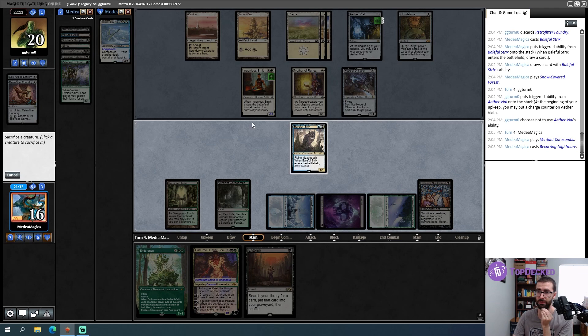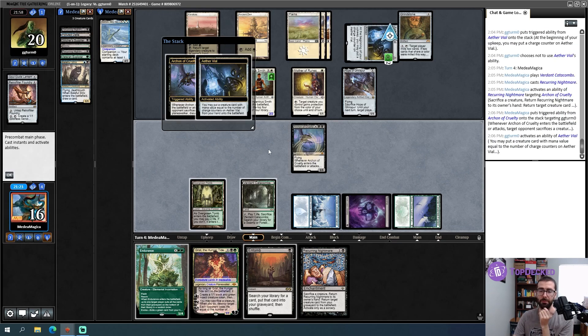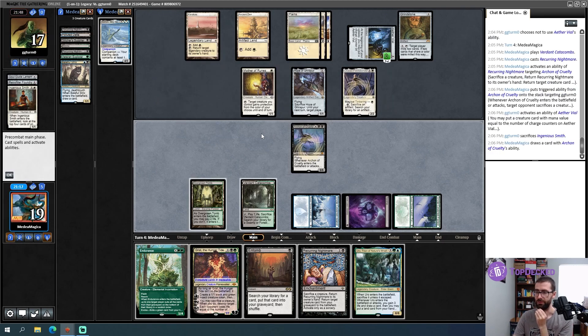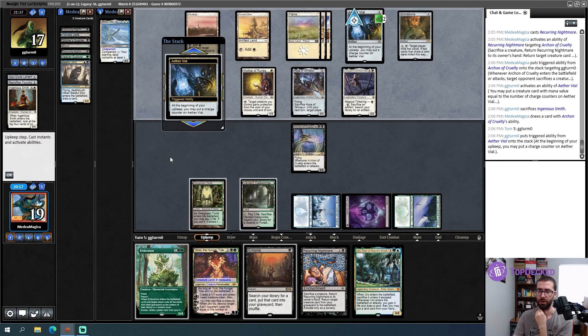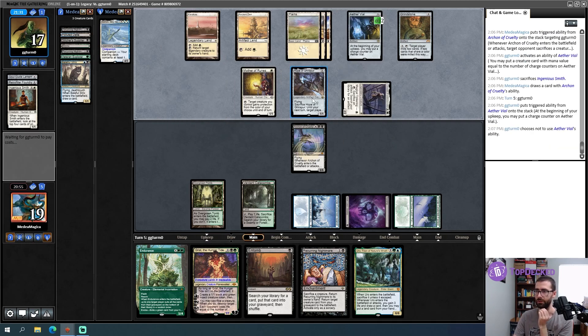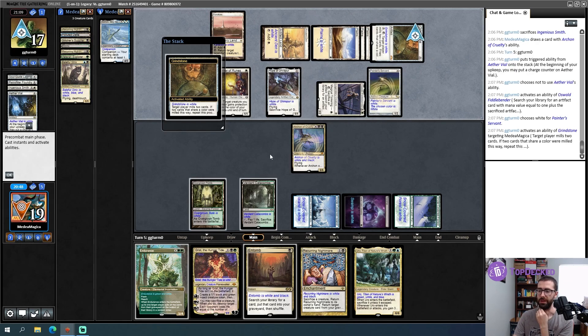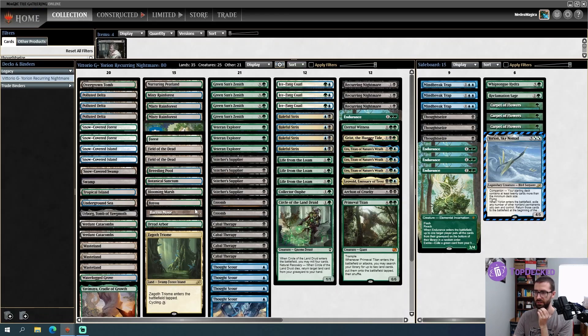Cast Recurring Nightmare — there's Archon, sacrifice Strix. Ooh, Oswald Fiddlebender! Smith is down. I need to set a stop just in case. My opponent can turn Hope of Ghirapur or Aether Vial into a Painter. The activation will mill my entire deck — that's not actually going to kill me. Upkeep — god I wish I had Plague Engineer. I think I have to pitch-cast this Endurance rather than use mana; I need to evoke it. Maybe pitching Uro — there are worlds where I get to do what I wanted.